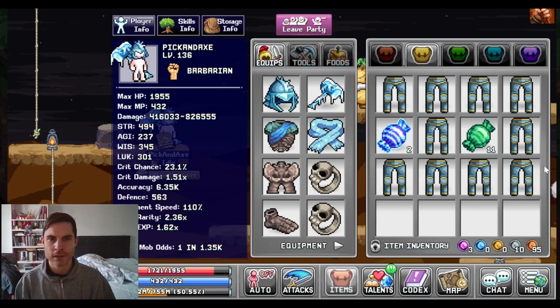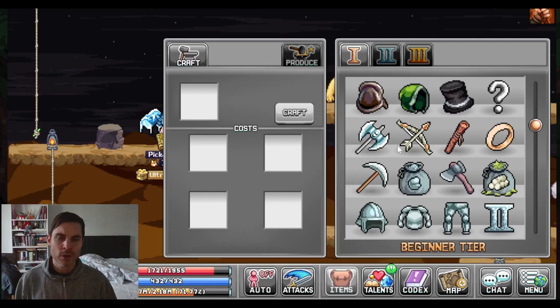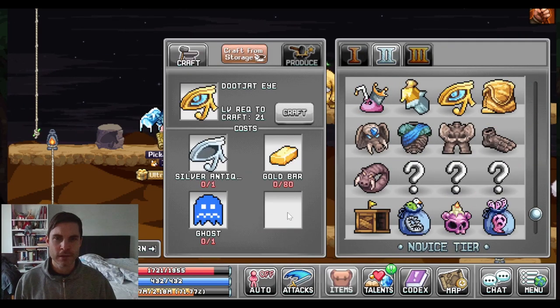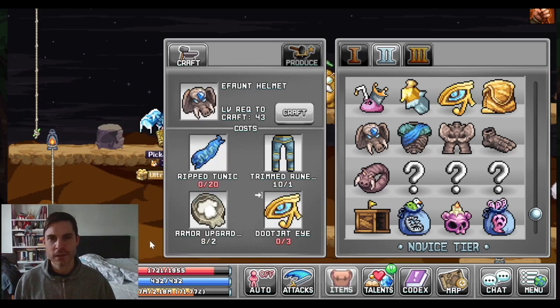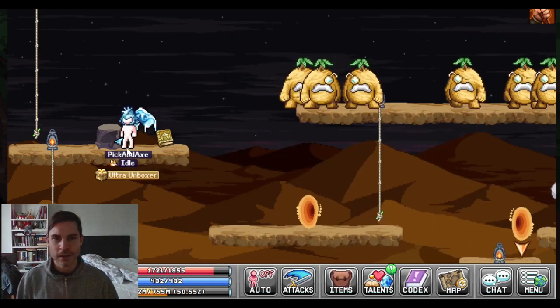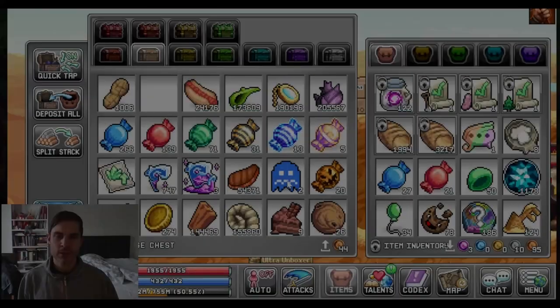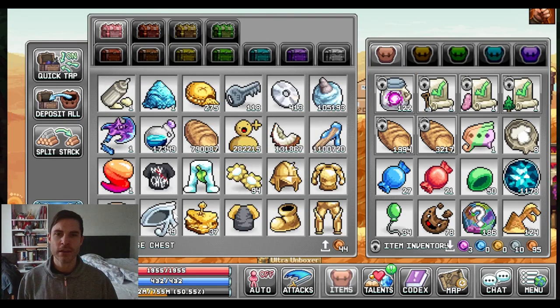10 pairs of pants, 124. Luckily they were even numbered, which means I can probably make more than one helmet here. Oh, it needs golden eyes. I used all my silver eyes and ghosts for this. So that's great. I guess I'm not making an e-font helmet this episode. I have two ghosts and 49 eyes. So we just need to start farming the ghost again.